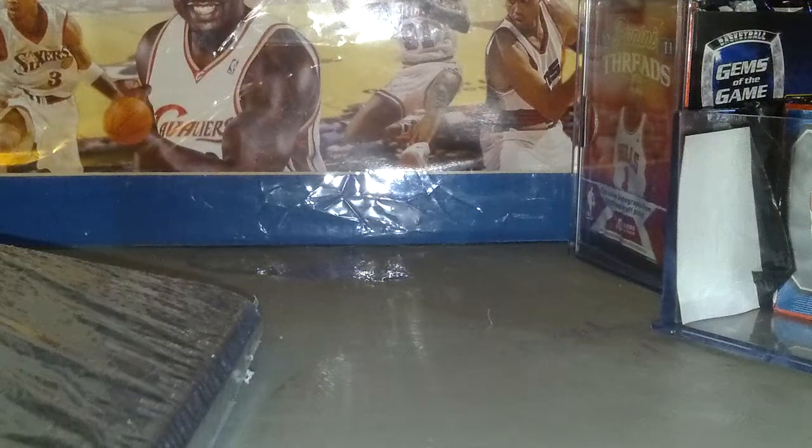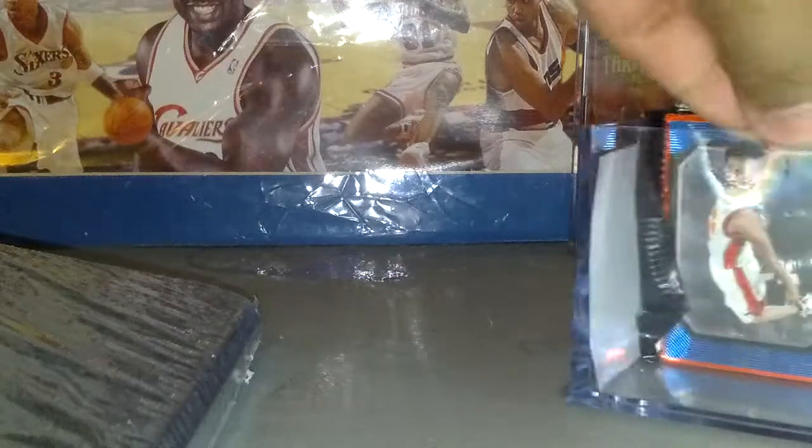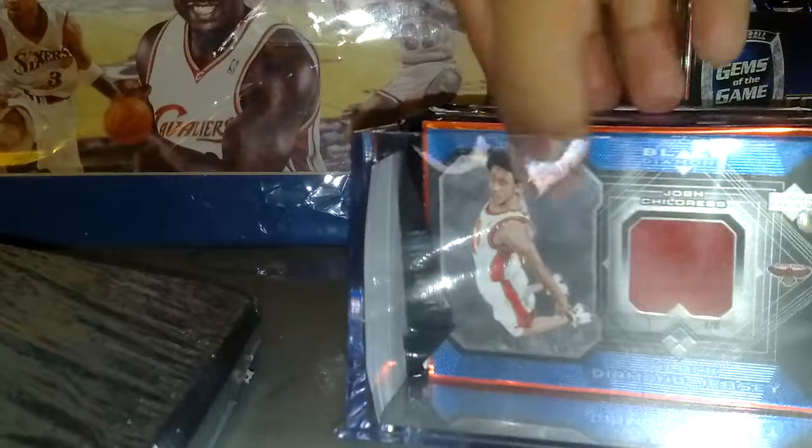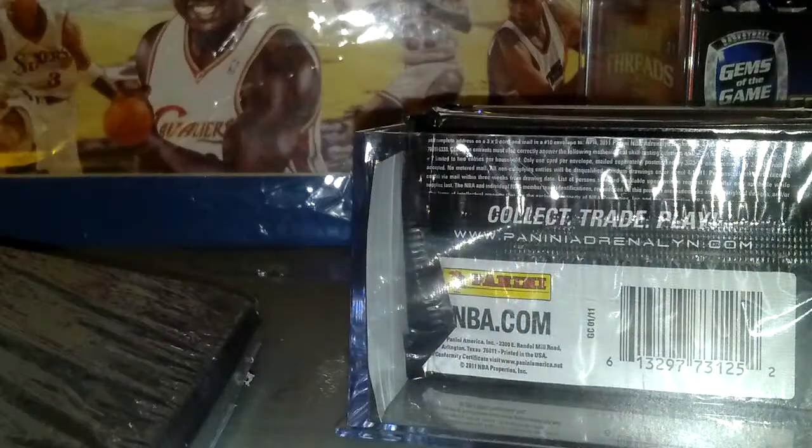I see a relic — it's pre-packaged in this. Wow, that was cool, didn't expect that. Let's open it up. It's a jersey card. Not numbered sadly — I saw the back, it was not numbered.